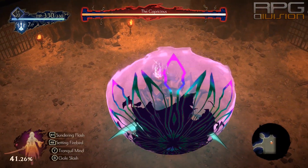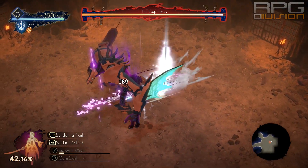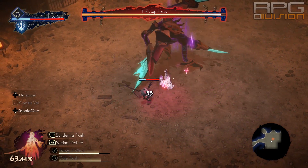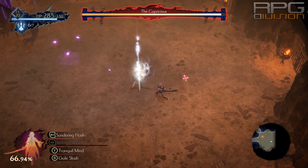Here are some tips on the Capricious Boss in Oninaki. This has been recorded on Maniac difficulty. This boss is not easy. You can make him easier with the Dia demon because Dia has a ranged attack that can be very useful in this fight.